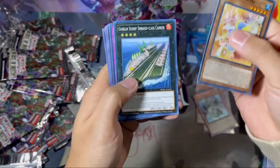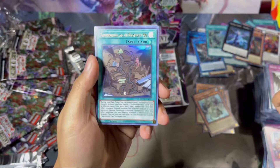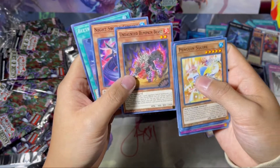Penguin Squire, Carrier, Cylinders, Uni, Flow Wonderies — a Magnificent Map! Sick — there's the ultra right there. And then Undaunted Bumpkin Beast again.